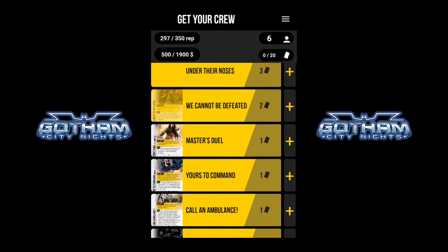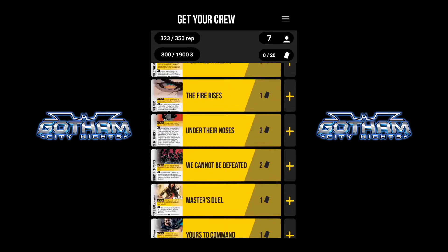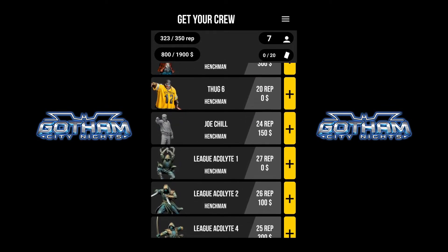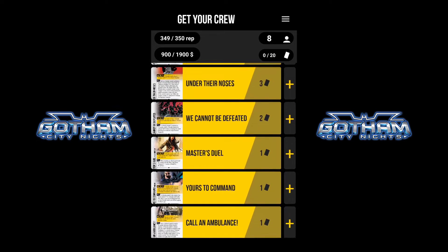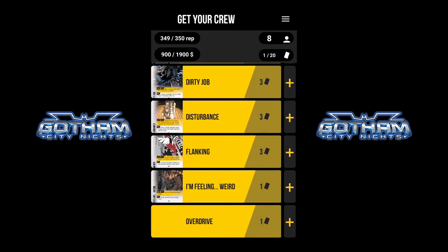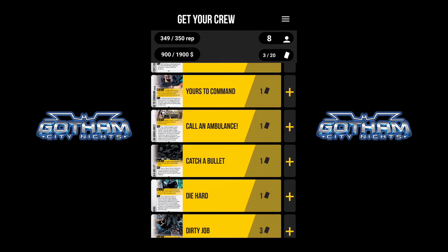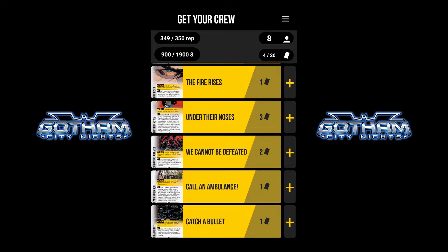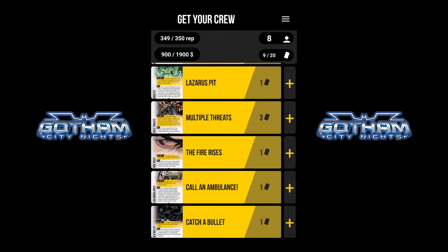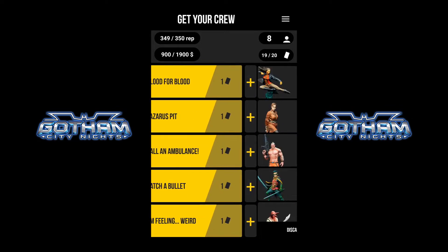One thing that frustrates me a little bit: whenever you select miniatures, sometimes it jumps to a different part of the scroll and you have to scroll back up to get where you need to. So there are our eight miniatures — we're now at 349 rep out of 350. Shows us we're short on funding but we've got no cards whatsoever. So let's build the card deck. A little bit of Overdrive, High-Level Commodities, Diehard of course, character cards, commands, Master's Jewel. I did note that for some reason the Talia card isn't currently being linked to any of the Talias — just one of those bugs we'll let them know about.